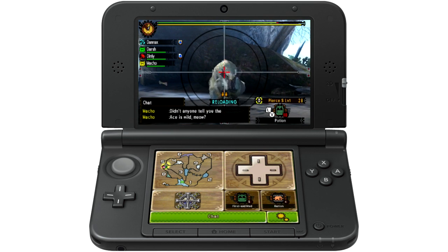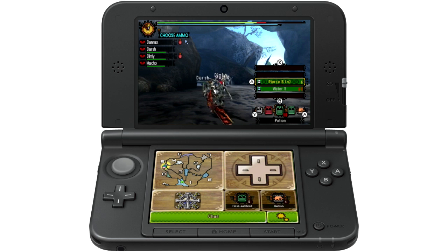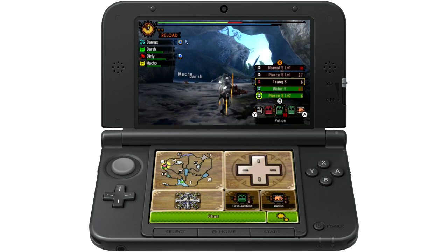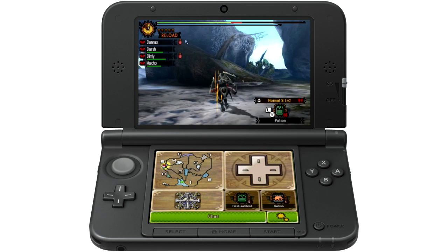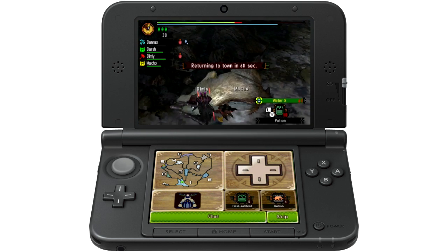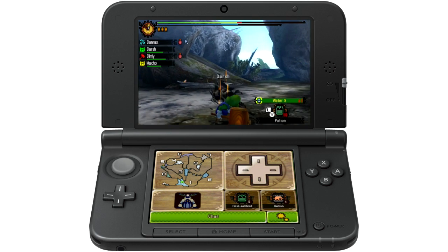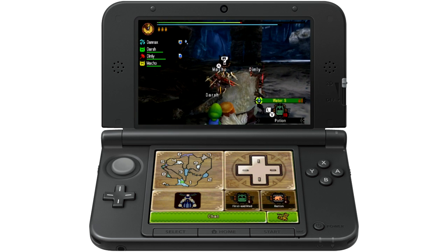Something important to know about Monster Hunter: there's no leveling up at all — it's all about getting better gear. You can upgrade gear by finding armor spheres to beef up your defense, and you can slot jewels into them Diablo-style. You do have a Hunter Rank, which just denotes what level quests you have access to. It also unlocks different food options and the vendors get different items.